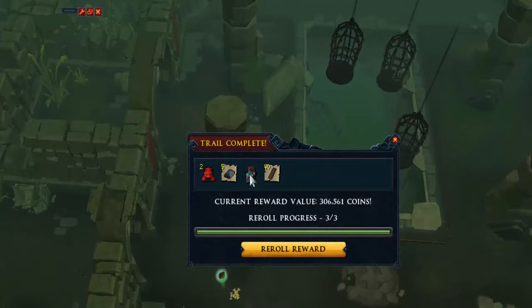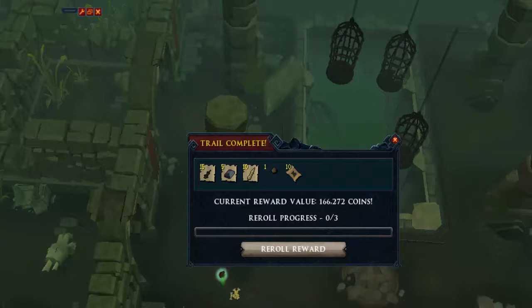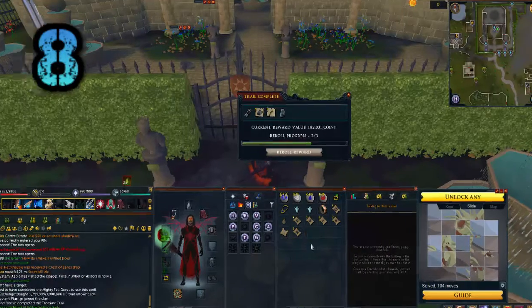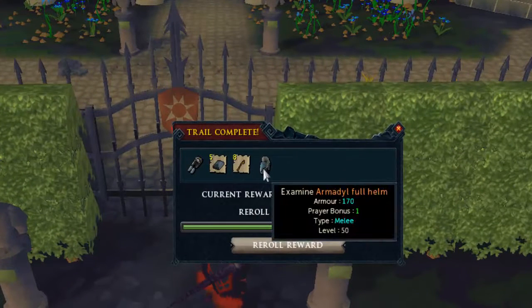Coming in at number 9: 306k, but the real value is 166k. And another elite clue scroll at number 8, coming in with 182k.